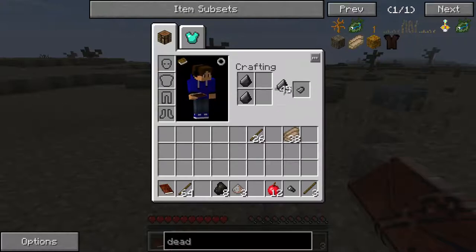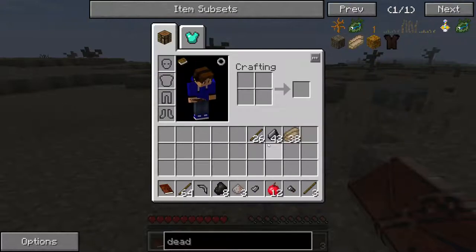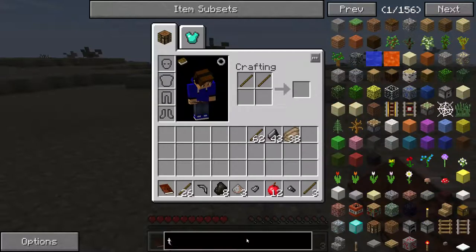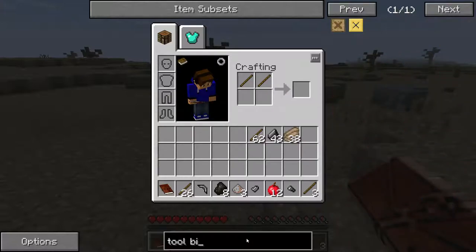That's a shovel head. And how do you make a tool binding? Tool binding...